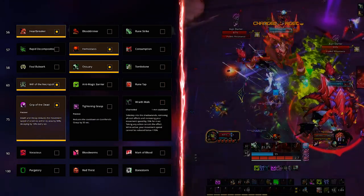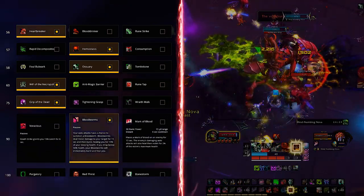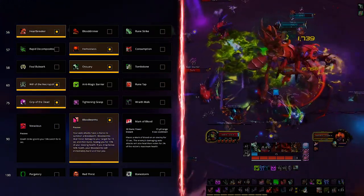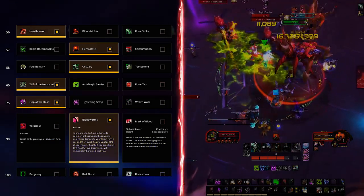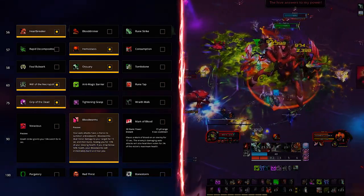The second-to-last row has Blood Worms as the best option for both raids and dungeons. There isn't much to manage here since it all happens passively, working into one of your strongest self-sustain mechanics. The worms burst when you are taken below half HP to heal you for a decent chunk, essentially ensuring you don't die.